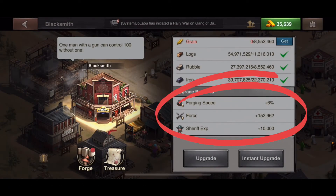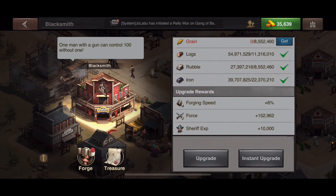Every time you upgrade, you increase your forging speed as well as your force. Your force isn't just your troops — it's what you get from each building you build and every research you do. You will also get sheriff experience points every time you upgrade.